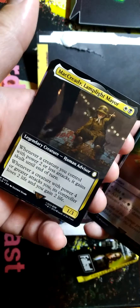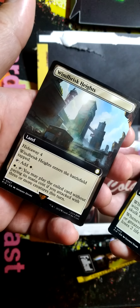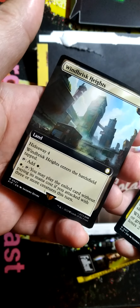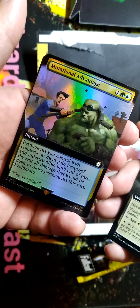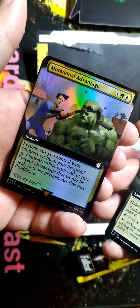That seems kind of okay. Enter the battlefield tapped. Add one white. You may play the exiled card without paying its mana cost if you attack with three or more creatures this turn. Well, that's kind of sweet. Mutational Advantage — permanents you control with counters on them get hexproof.